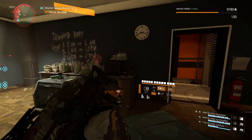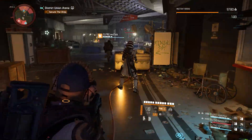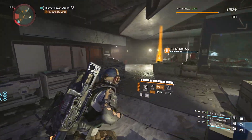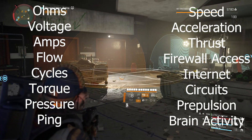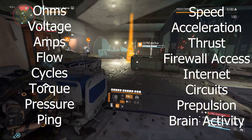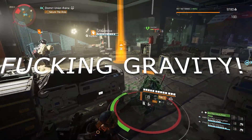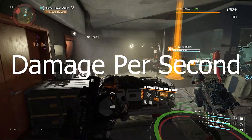This is what's called an EPS formula — events per second formula. It's a really simple equation, and it helps us as a society calculate a variety of different things: ohms, voltage, amps, flow, cycles, torque, pressure, ping, speed, acceleration, thrust, firewall access, internet circuits, propulsion, brain activity, even gravity — and of course, damage per second.